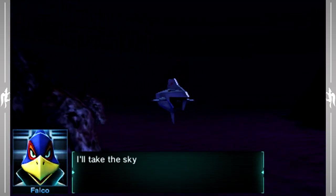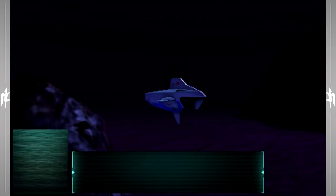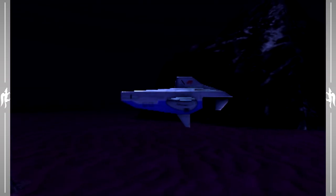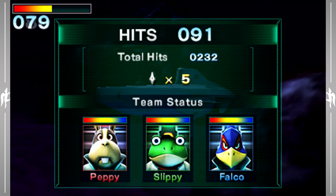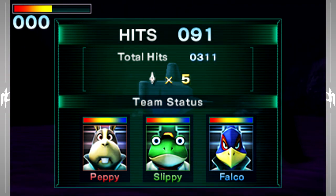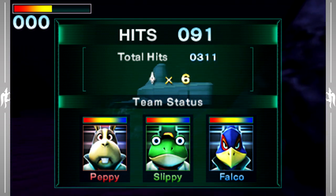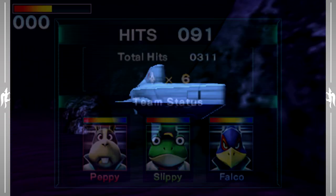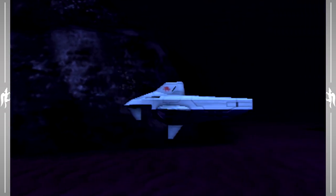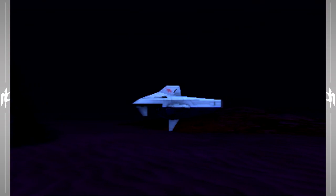I'll take the sky any day. Honestly, Falco, me too. Sheesh, Falco. You too? Can you really blame him though, Slippy? I mean, he is kind of a bird. Alright, so there we go — done with Aquas. Some people might say that is the worst level in this game, but honestly I don't think it's that bad. It's still a fun level, even though it is kind of slow and very different from the rest of the game.